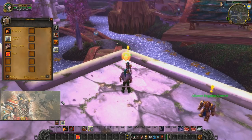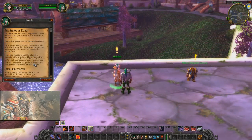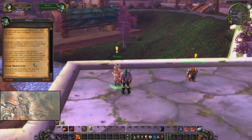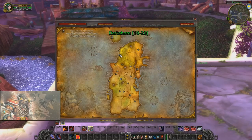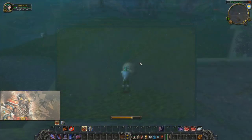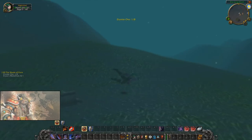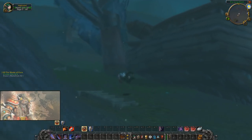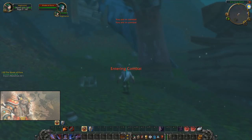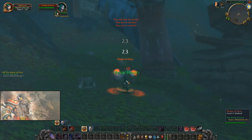You do get to learn Defensive Stance, Taunt, Enduring Armor, and all that different stuff, so it's still memorable. And it's not a warrior quest without picking up a weapon — after achieving your Defensive Stance, you get sent into Darkshore to pick up some Elu Knight Ore. Then you have to defeat the Shade of Allura, get her medallion, and that helps towards crafting your weapon.